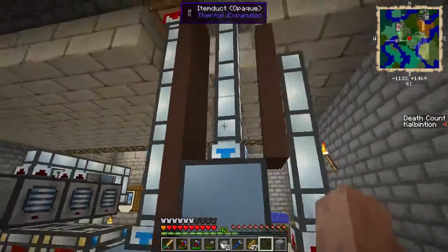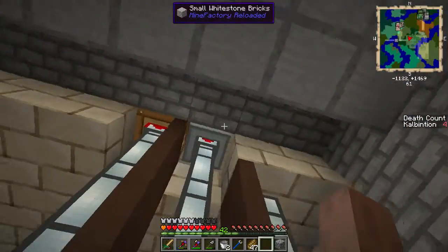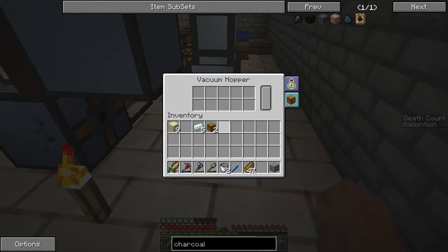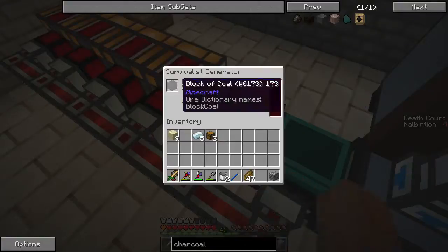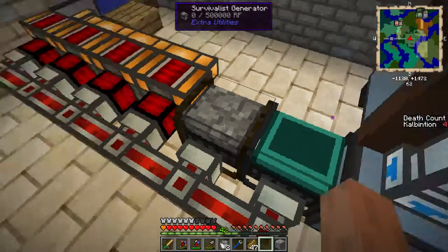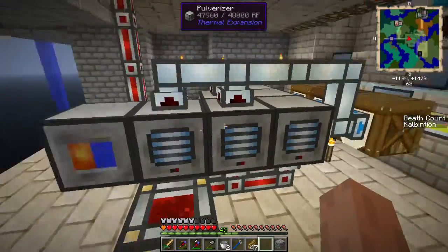You can see the pipes running down from the barrel here into this one with the hammers. This one is responsible for placing the blocks, and this vacuum hopper is responsible for picking it up and sending it back into the storage system. I was originally only using the ender generator and the survivalist generator. However, this was not enough power production to maintain all this at a reasonably fast level.